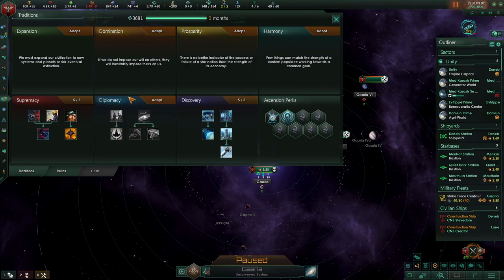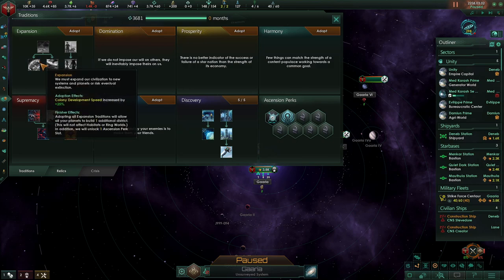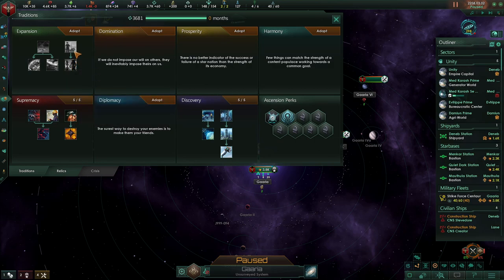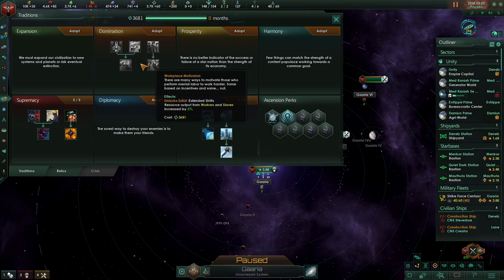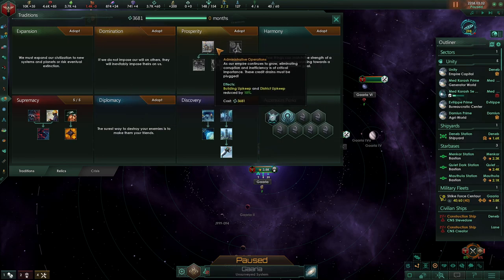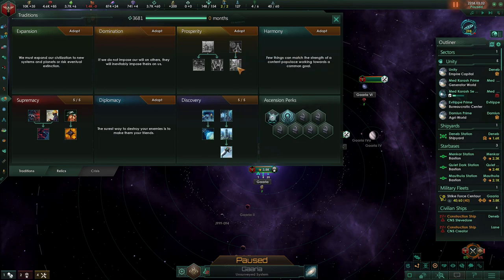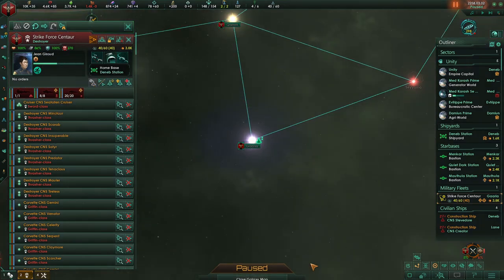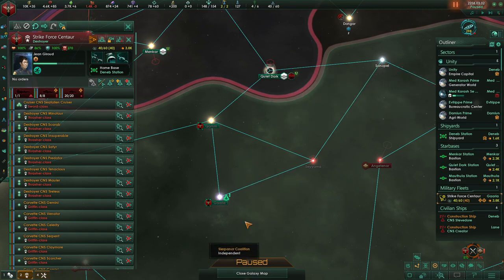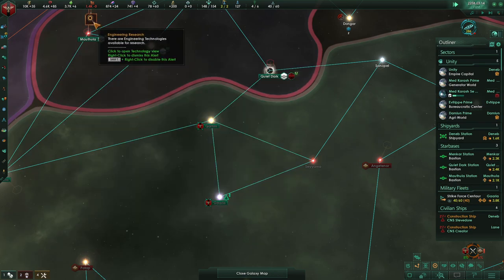Reduction in empire sprawl and starbase upkeep — would have been nicer earlier. I think we want to go into prosperity next — yes, let's go prosperity, it'll be fine. Down to 86% armor. Here's what we're going to do: we're going to pop over, hopefully get to this system, then bounce back and repair. Go!